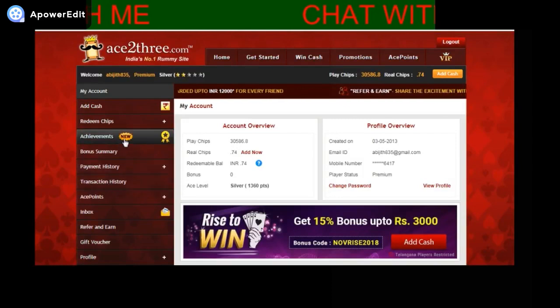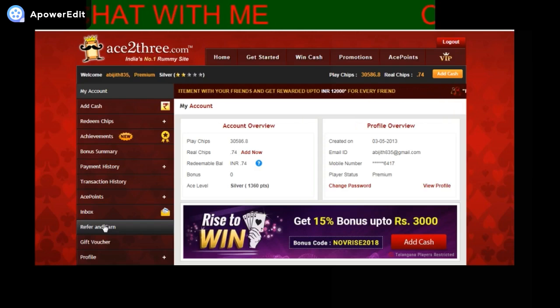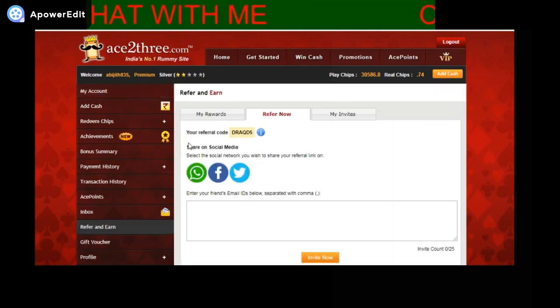Now talking about referral. You see the referral entry — click on it. Here you can see your referral code and you can share it with your friends. When each of your friends completely registers you will get 50 rupees, and whenever they add money to their account you get some bonus too. You can share this on WhatsApp, Facebook, Twitter, etc.